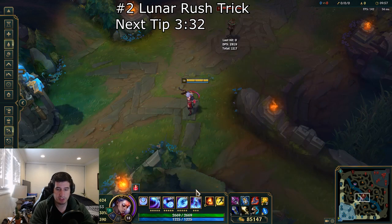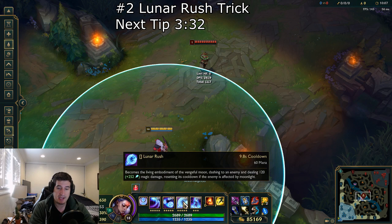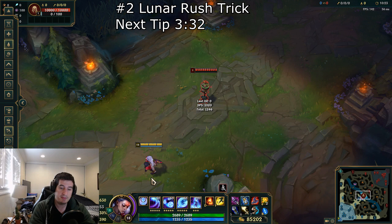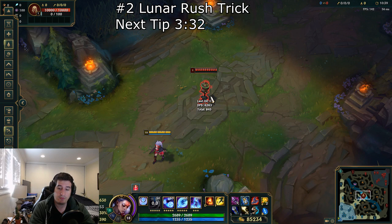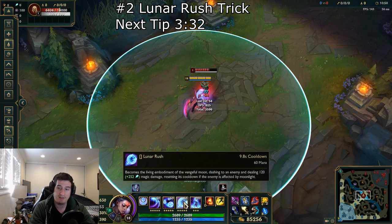Getting into tip number two, I want to talk about a more effective way to use your Q and how the Lunar Rush reset works. If you have a target affected by the Crescent Strike's Moonlight debuff, you will be able to get a double Lunar Rush off. A less experienced Diana player might wait for the Q to hit and register before pressing E. But there is a quicker way — by throwing your Q and when you're pretty sure it's going to hit, just throw your Lunar Rush in before the Q lands, because you are still going to get that reset. Diana is reaching the target before the Q hits and you still get that second E off.